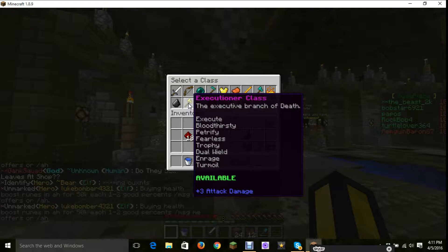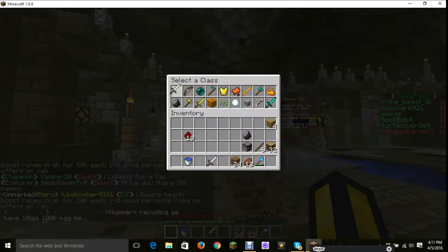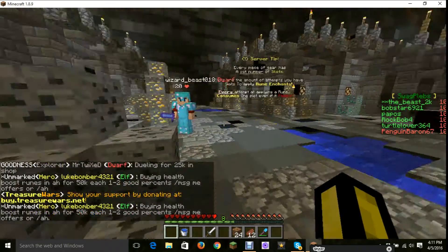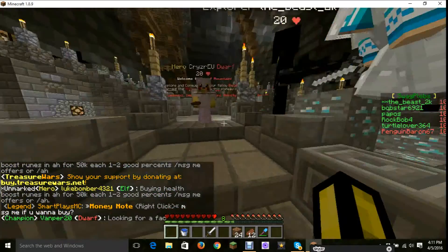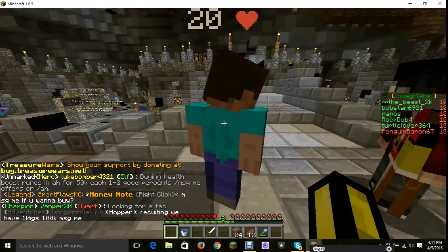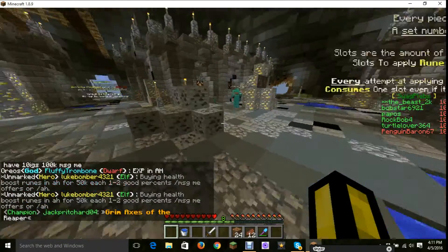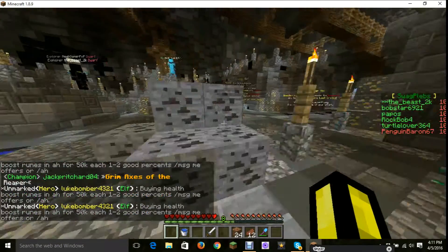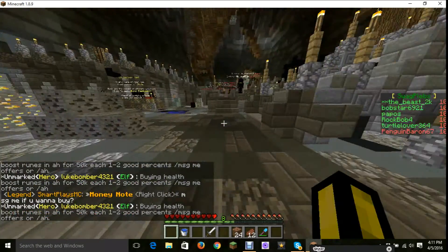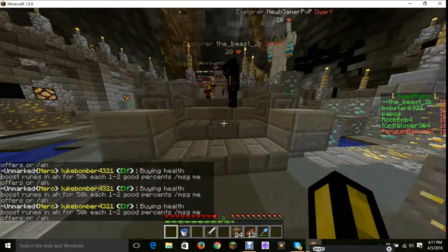Should I go for lifesteal? Executioner. Let's go warrior. Can he sell player heads for anything? Yeah, you can. Do you have a player head? No, I was just wondering. I'm selling a good diamond boot. I'm looking for a guy to duel that doesn't look good at PvP - thus wearing no diamond armor.